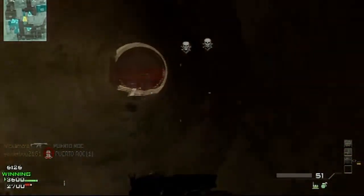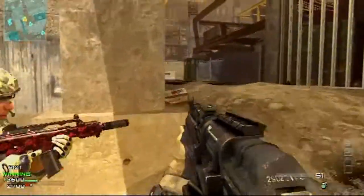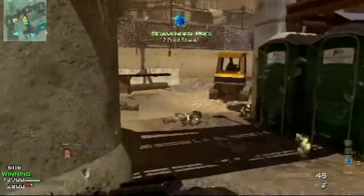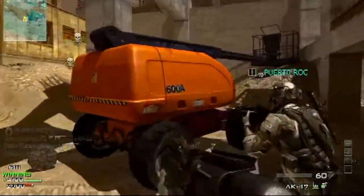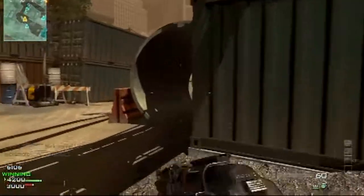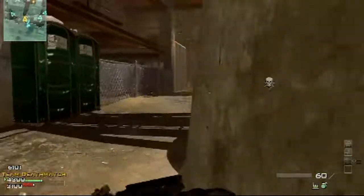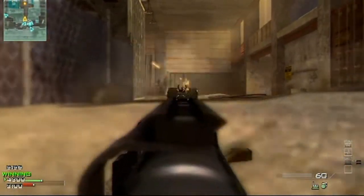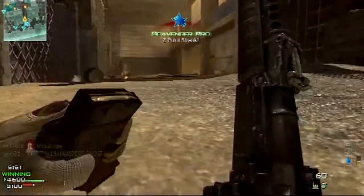My third Specialist perk is Steady Aim, which is pretty good for an AK. The AK-47 has a lot of kick to it, just like every other Call of Duty AK, but it's pretty strong and accurate for single shots. That's why my first Specialist perk is Scavenger — the ammo runs out fast. I just remembered I wasn't supposed to use lethal killstreaks with this class anyway.